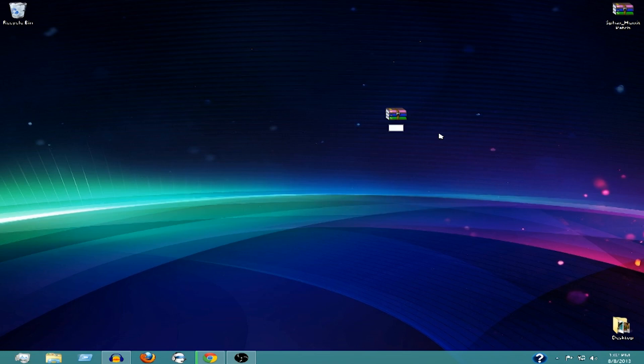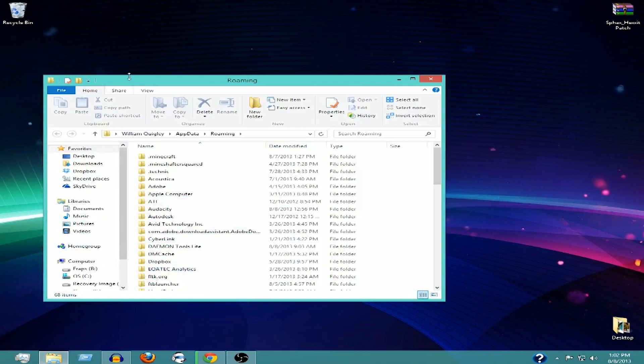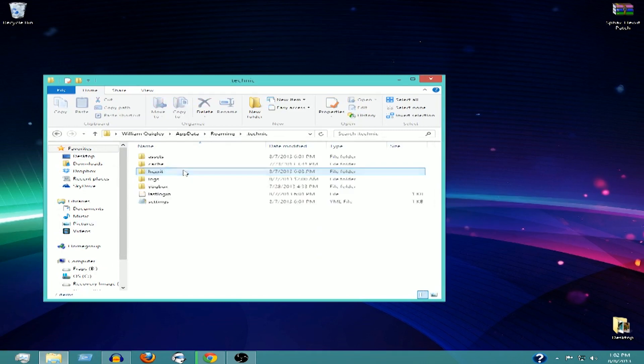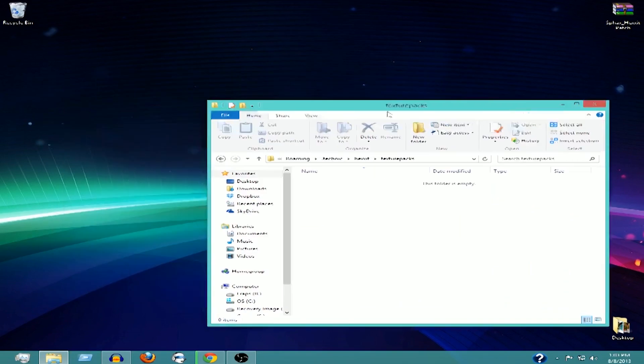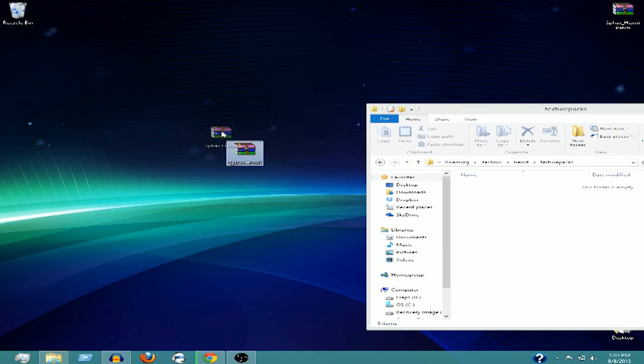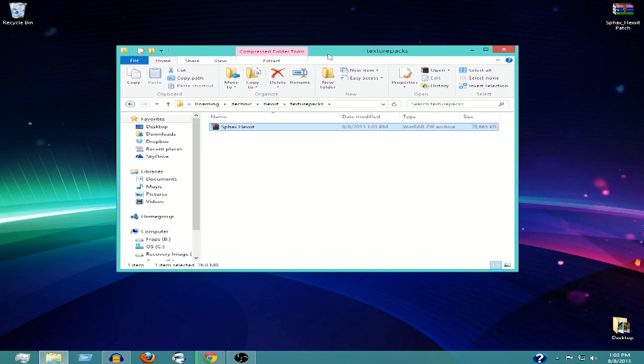You can rename the folder — I'm going to rename mine 'Sphax Hexxit' — though that's optional and won't cause any problems. Then open up Run, type in %appdata%, and click OK. Open up your dot technic folder — if you have a dot technic launcher, don't use that, that's the older version. Open dot technic, then click on Hexxit, then go to texture packs. From there, just drag your Sphax folder from the desktop into the texture packs folder.